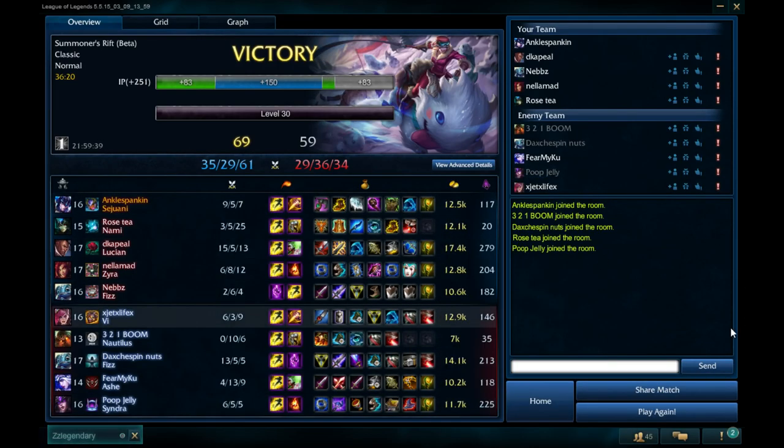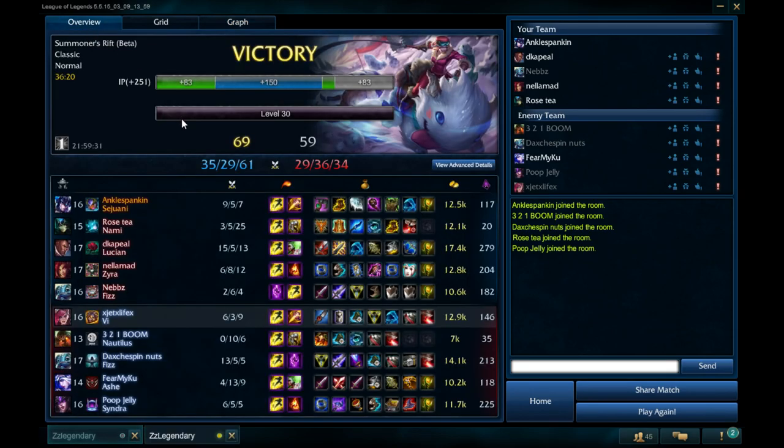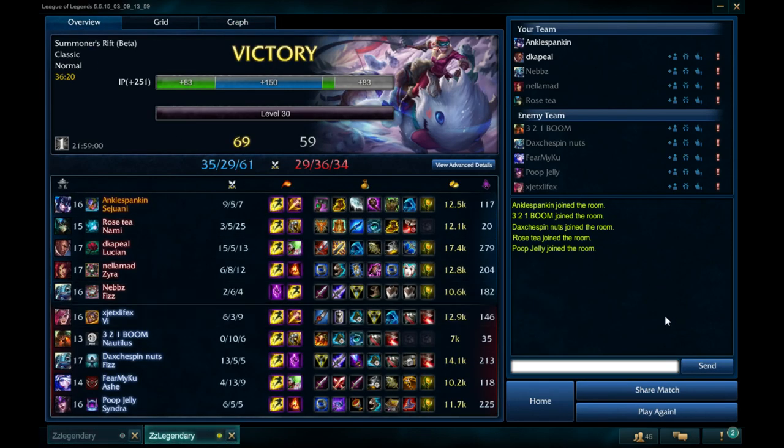Let's look at the end game graphs. I didn't do that much damage but Zyra ended 6-8-12 - not bad considering she was 3-8 at one point. She did very well coming back and got her Zhonya's like she needed to. Even with all the problems in the early game her damage was huge - she still did a massive amount of work. Our Fizz didn't do much damage but he tried his best. Hopefully you learned something about Sejuani or general map stuff in this video. If you enjoyed, like and subscribe, follow on Facebook and Twitter - links in the description. I love you guys, have a wonderful day, peace!